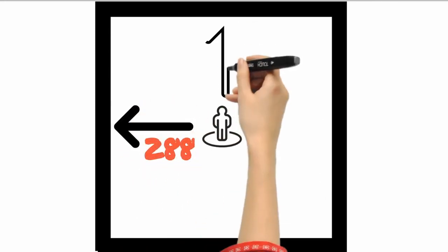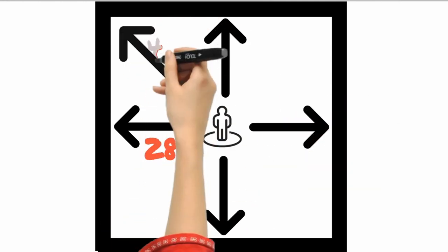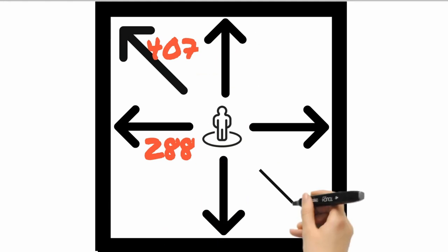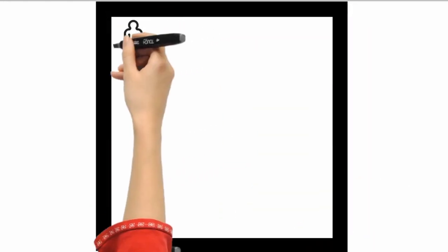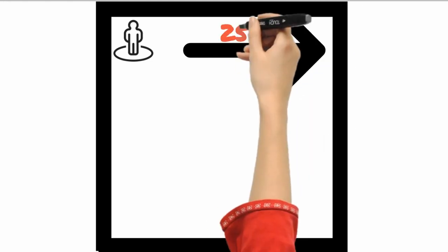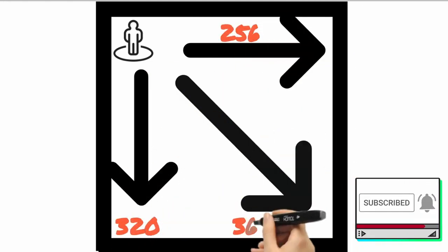At the center of a zone, it's 288 meters to the west, north, east, and south, and 407 meters to diagonal directions. If you're at the corner of a zone, it's 256 or 320 meters to the main directions, and 362 or 453 meters to diagonal directions.